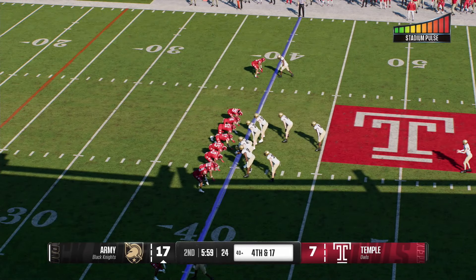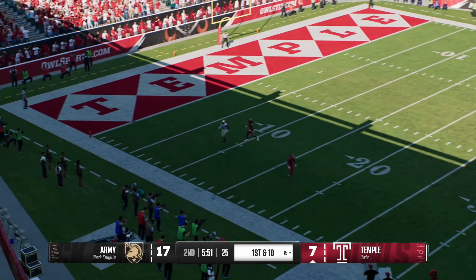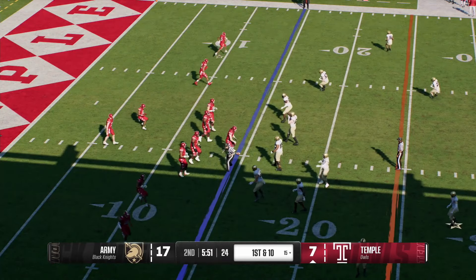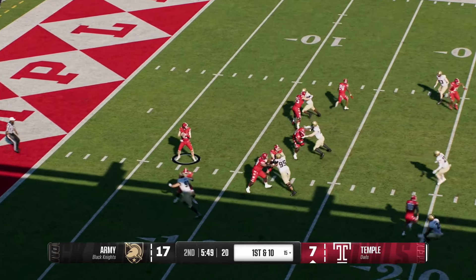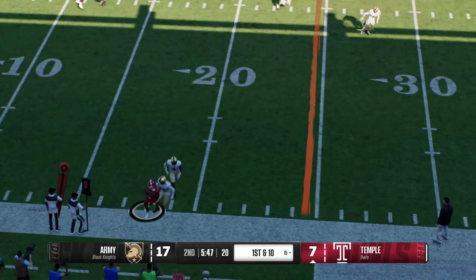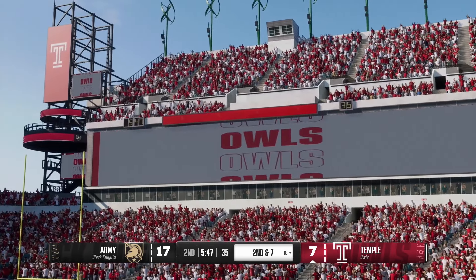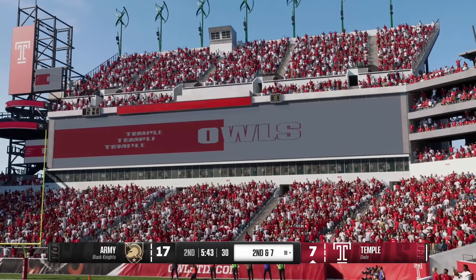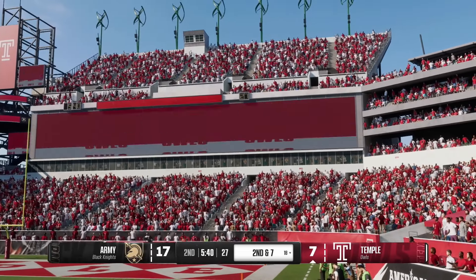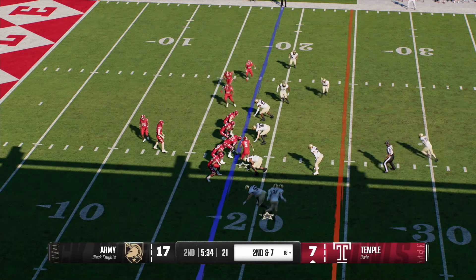The Black Knights will bring the punt team onto the field — three and out. The punt goes out of bounds and a nice job to get them backed up around the 15. Temple takes over. With the completion out to the sideline, they'll pick up a couple — he steps out of bounds after a very productive play. You're going to see this receiver line up in different spots all over the field all game long. The defense has got to keep their eye on him because he's a big part of this offensive success.